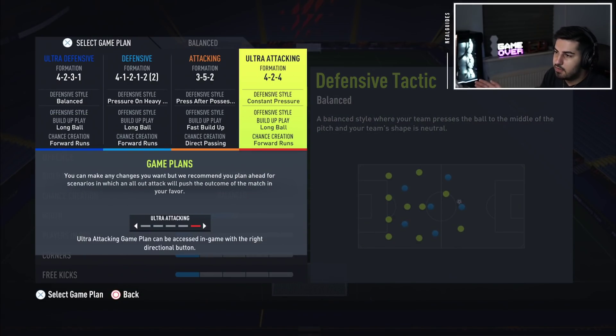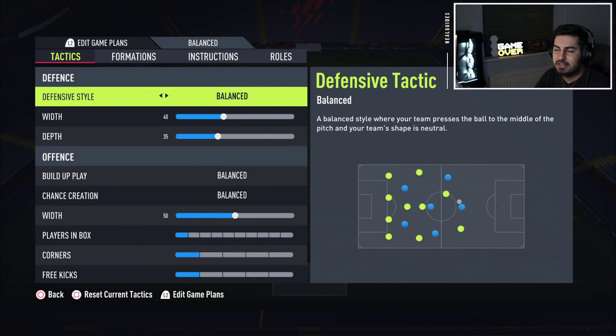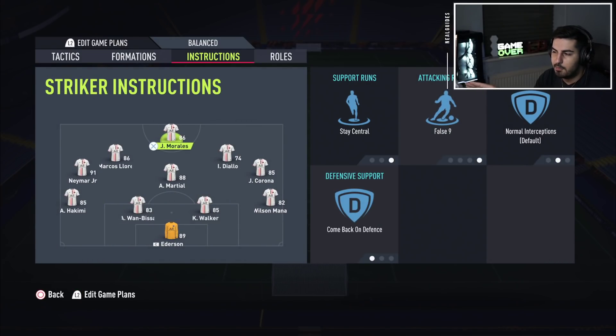Now you might want to change to any of these formations, but normally it takes about 10 minutes in game, or you have to wait for the ball to go out of play — like a corner, a goal kick, or a throw-in. It takes some time, and in that time your opponent can score a kickoff goal. So what I do is I just put every single person on comeback and offense.